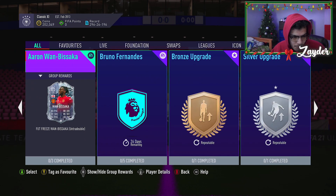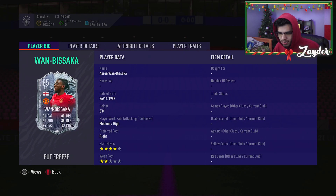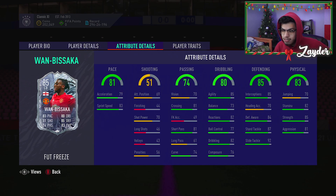We have the 85-rated Wan-Bissaka. Now this card — it looks good face card stats. It looks like it could be a very good card, very good center back, very OP. That's probably his better position compared to the right back spot. He has four-star skills, medium-high work rate, six feet tall. In-game stats: nice pace, good agility, good defending, good physical stats, good passing, and good dribbling.